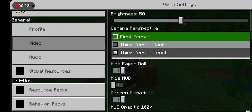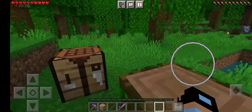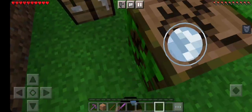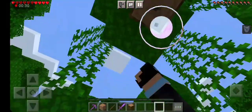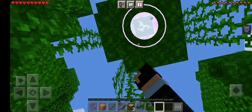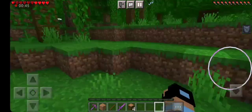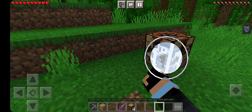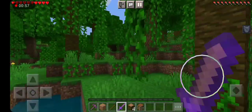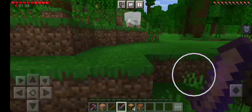I'm gonna change this to first person view and let's go. I'm just finishing chopping this tree down, let's cut this down. I can spread this crafting table quickly - got the looting tree. Let's go get some food because there's a sheep right there.